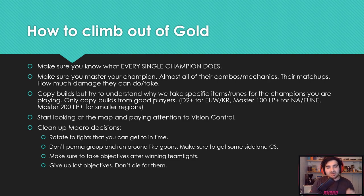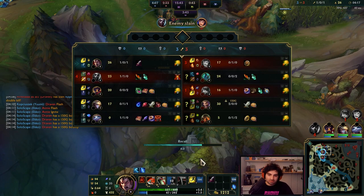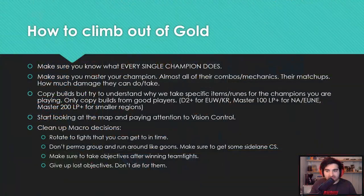First off, make sure you know what every single champion does. If a champion surprises you in a game, open up the wiki and learn their abilities. Every single thing you don't learn is one more thing they can outplay you with. Next, master your champion — all of their combos, all of their mechanics, all of their matchups, how much damage they do and take. Master them and understand their limits so you can pull off super aggressive plays or peel back appropriately. Surprise people with how much damage your champion can do.